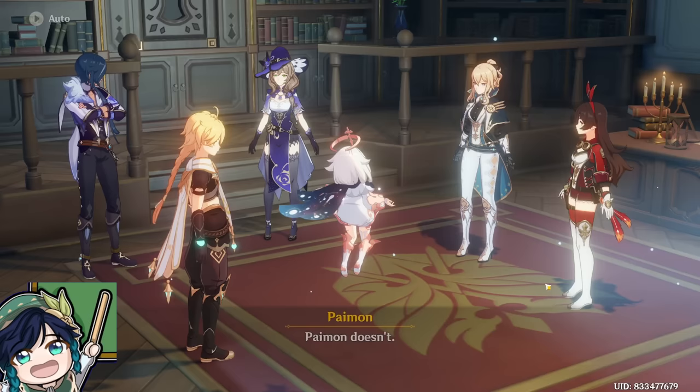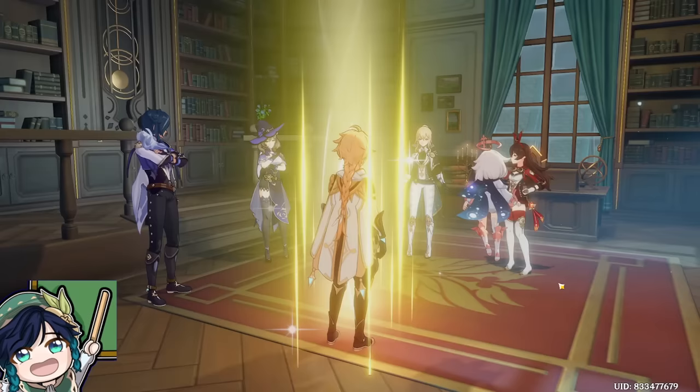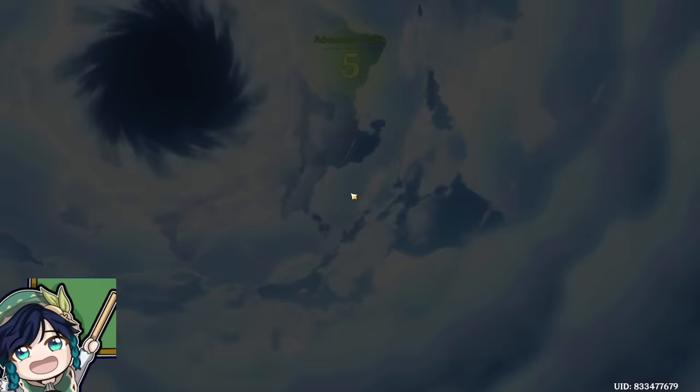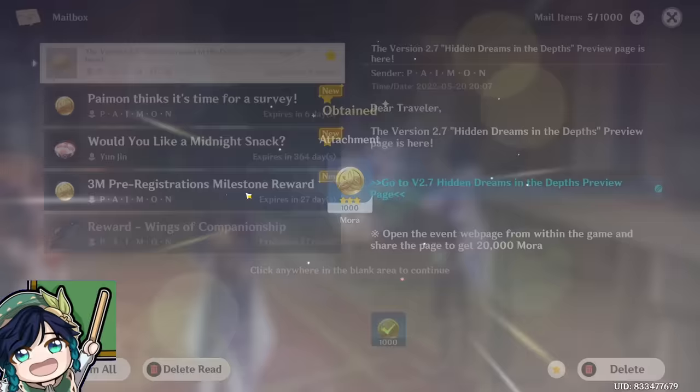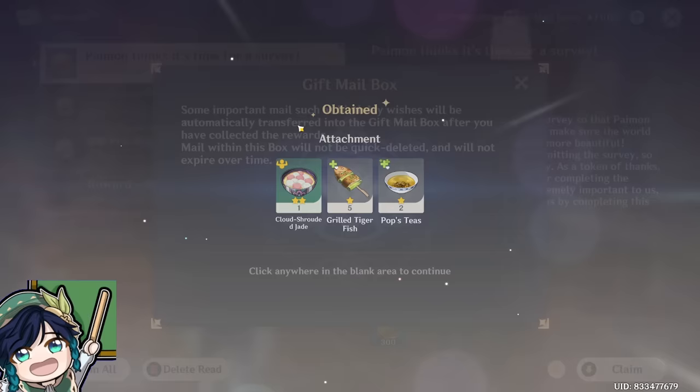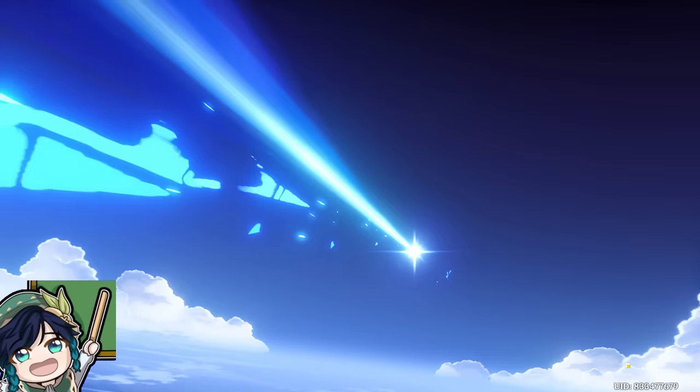Keep progressing in your main objective story quest and you'll be greeted with everyone in the Favonius Knights. At this point, you'll also hit above Adventure Rank 5, and you'll be able to unlock the wishing menu, which is how you acquire new characters. Wishing is going to be the primary way of getting new characters in Genshin Impact. At the beginning of the game, by checking your mail, you're actually granted 10 free wishes from the 3 million pre-registration campaign, so quickly claim those mails and we can get to wishing right away.